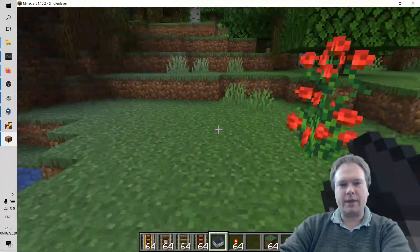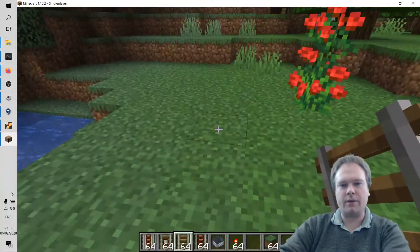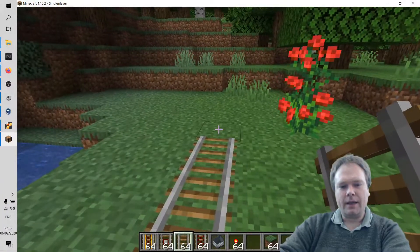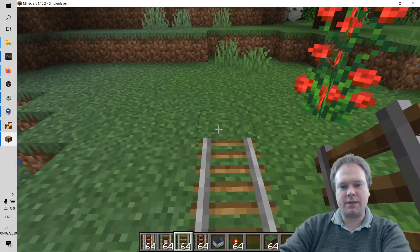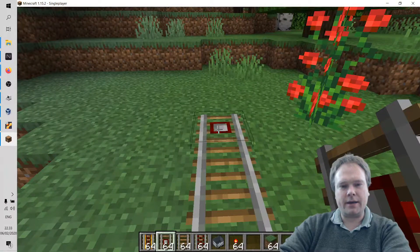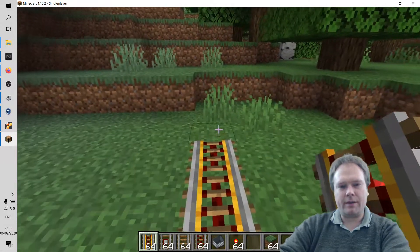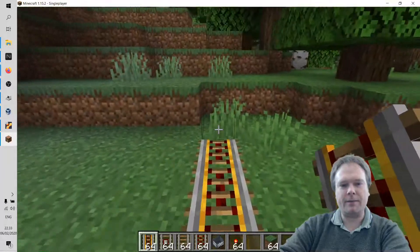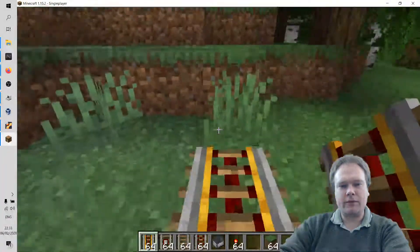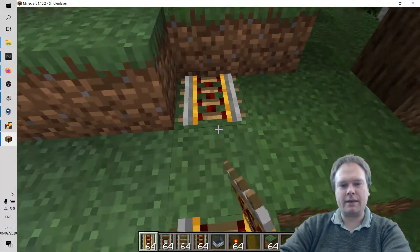When I create a railroad, the first thing I always do is lay a couple of pieces of normal rail — not powered — so I can place my cart there without stress. Then there's the detector rail, which gets triggered when a wagon goes over it. As soon as I hit a powered rail, the cart will move by itself, which can be stressful if you haven't mounted inside the cart yet.